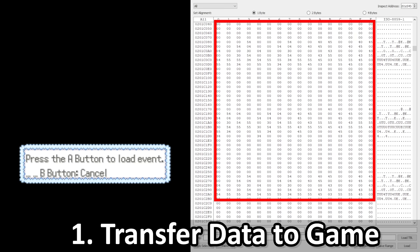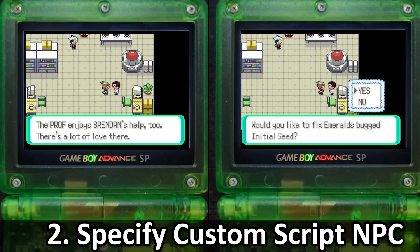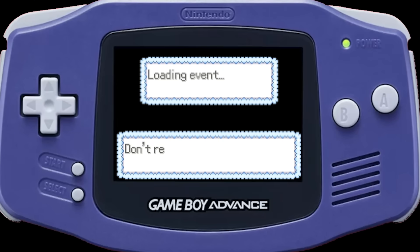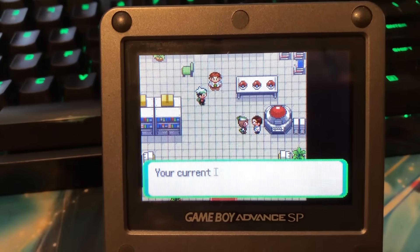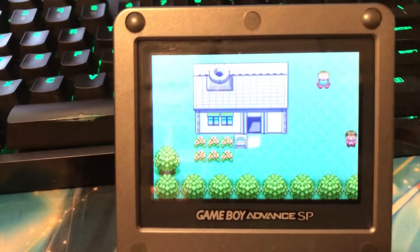To understand why this is so much harder to solve, let's look at what the eReader does at a very basic level. It sends data during the linkup between it and Emerald. It specifies an NPC to run a custom event script. When speaking to said NPC, they run my event script instead of their usual one. This means I only have control over the game when I'm either sending an eCard or directly after you talk to the NPC I chose to assign my script to. But RNG seeding is supposed to happen at game launch, so any solution where you talk to an NPC to change your seed would be kind of clunky.